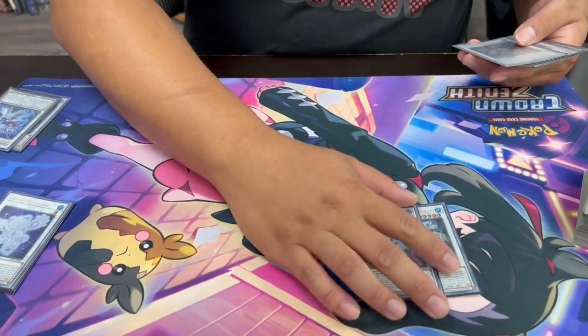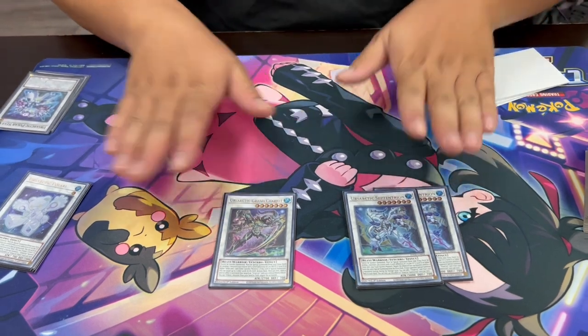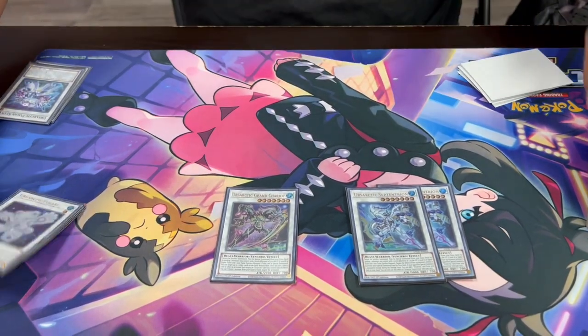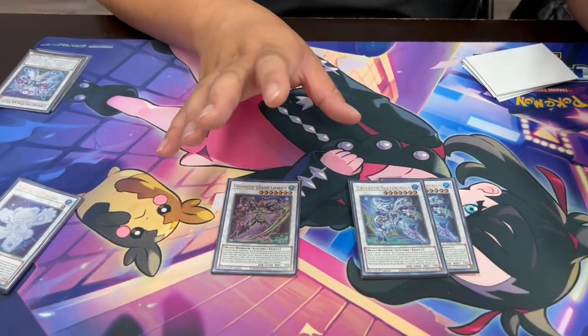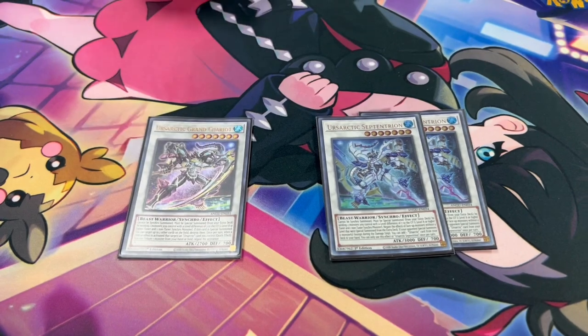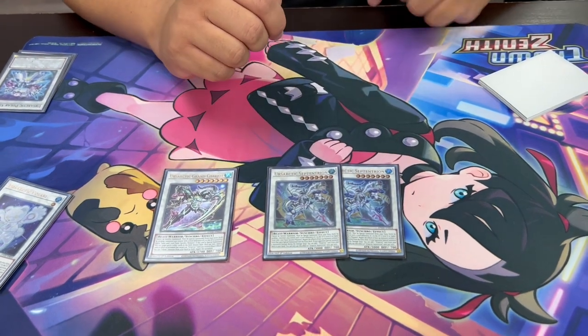Moving on to the actual boss monsters: two Earthsartic Septetron and one Earthsartic Grand Chariot. These can be made using the difference in levels between a Level 1 Polari and a Level 8 to make a difference of 7. Septetron on the field negates the effects of all monsters without a level that come from the extra deck — so every Xyz monster, every Link monster, goodbye to their effects. Also, while it's on the field, if you control a special summoned monster, you can search any Earthsartic card from your deck to your hand. Grand Chariot, when summoned, targets up to two cards on the field and destroys them. You can use it on your turn to blow up your opponent's cards or blow up the Radiation to clear it. It also lets you tribute a monster to negate an activation targeting an Earthsartic card on the field.